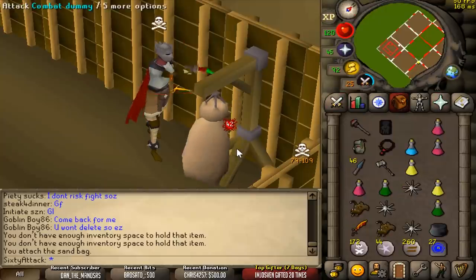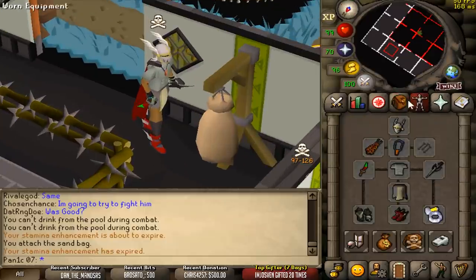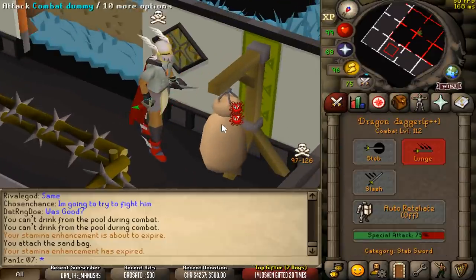For those that are wondering as well, max in this gear is a 42-42 with DDS at 94k zerk build. Then on my main account with maximum possible strength, we can hit a 47-47.